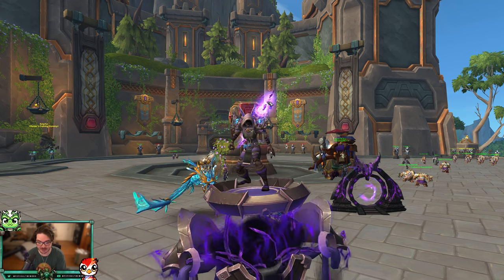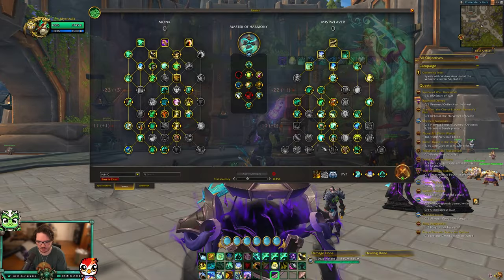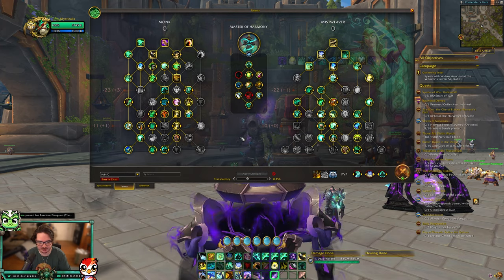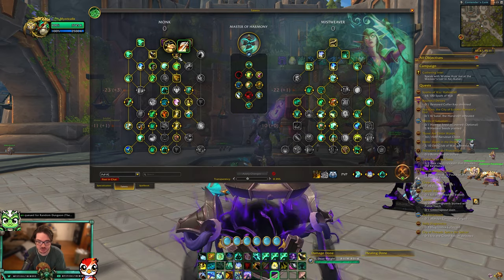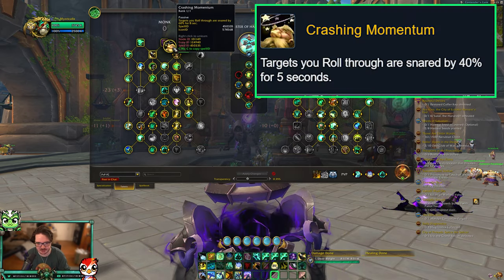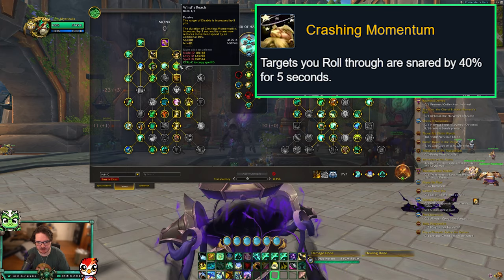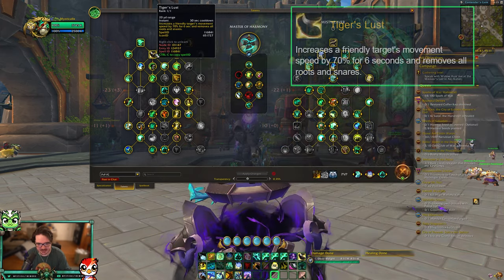I want to go over how you can flag carry as a Mistweaver, what talents to run, and everything you need to know. I want to start with talents because that's probably the most important part of this guide. You absolutely want to run as much mobility as possible on the monk side, and you also want to slow enemies. I run Crashing Momentum, so when you roll through a target it slows them by 60%, and then you run Wind's Reach which buffs it further.